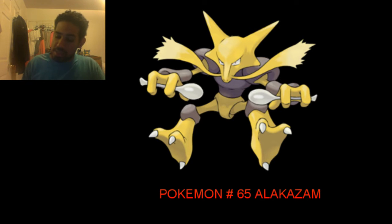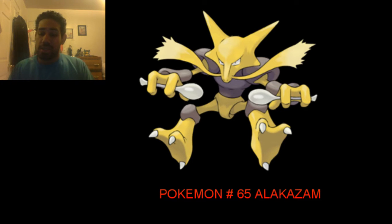Its description says Alakazam's brain continually grows, making its head far too heavy to support with its neck. This Pokémon holds its head up using its psychokinetic powers instead. Its egg group is Human-Shape and its shiny is pink.